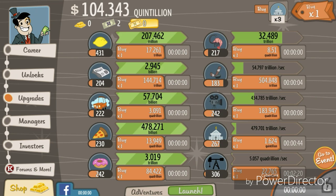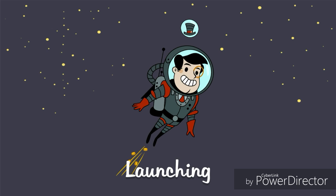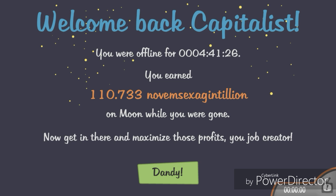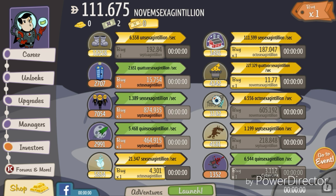As you can see on my Moon — this is going to be kind of a coin hack video. Not really a hack, but basically I have everything possibly unlocked, 206 out of 206. My investors are crazy — look at that, about 600 duo-trichotillion. Absolutely insane.